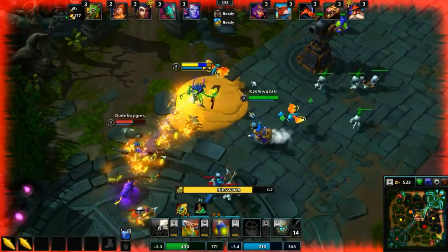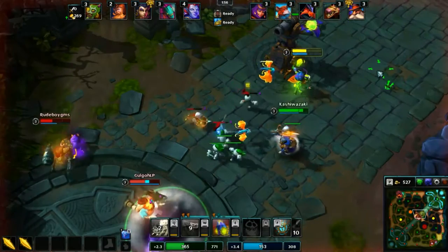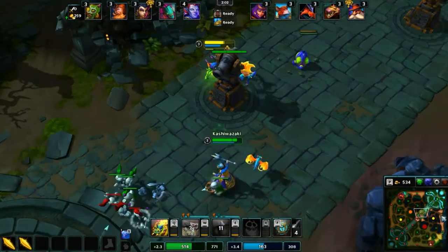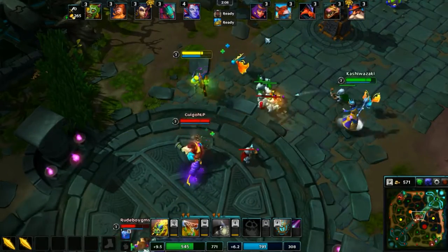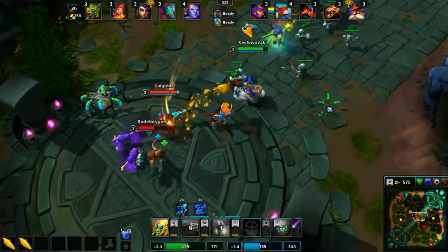We'll just kind of harass him a bit. There's some decent damage. Then we'll come back here and eat the pod, throw down another one. So with Zaku, the two things you want to be pretty much keeping up on at all times is throwing down your traps on the edge of the lane, so that way the minions don't proc them.